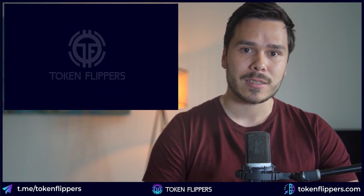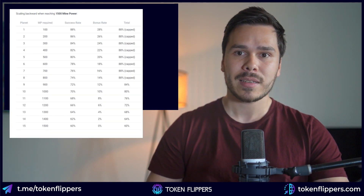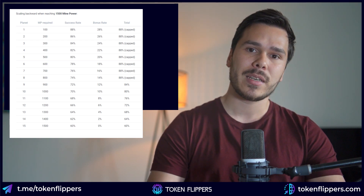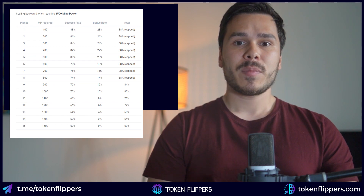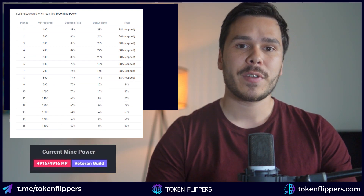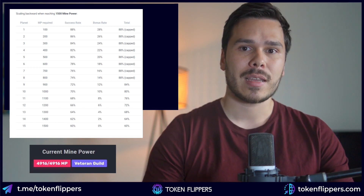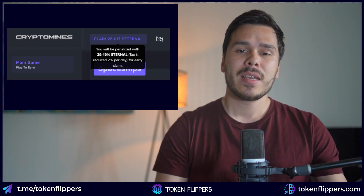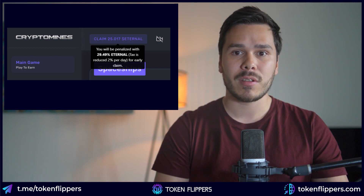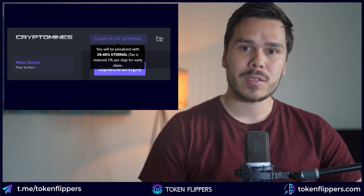There are a few important things to note. First, the success rate increases by 2% for every 100 MP that you are higher than the planet you're mining. So if you have 200 MP and mine at a level 1 planet requiring 100 MP, you have an increased success rate of 2%. If you have more than 1500 MP, you are labelled a veteran guild. Veteran guilds get an increased success rate for lower planets — 2% per level that you go lower, with a cap at 88%. Third, there is an early withdrawal tax of 30%, which lowers by 2% every day you do not claim your rewards. Luckily, the contract fee for workers can be paid with your unclaimed Eternal.